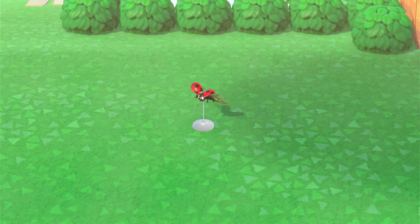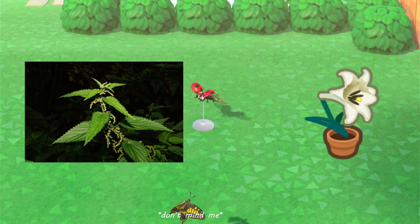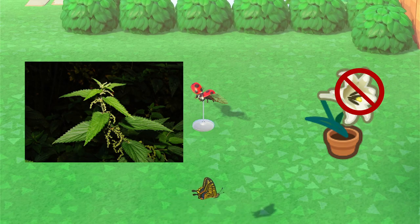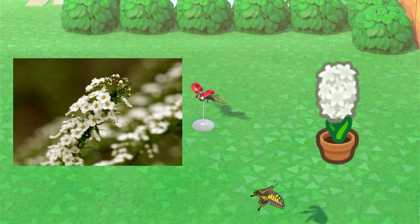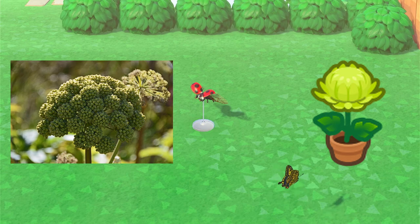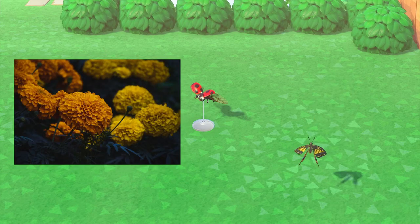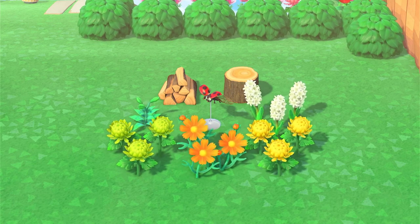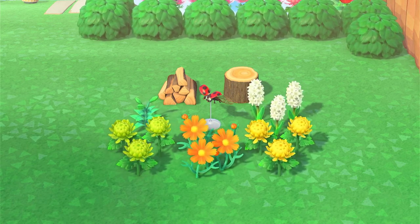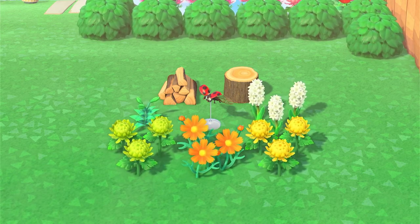For our next bug, let's take a look at the ladybug. The ladybug likes nettles — we don't have a flower that looks exactly like nettles, but if you take lilies and pick away their blooms, it comes pretty close. Sweet alyssum looks like white hyacinth, angelica could be represented by green mums, and calendula again with the orange cosmos and marigold with the yellow mums. Since ladybugs also like to hibernate in stems and hollow wood, I also added some firewood and wood stool — but you could also just leave some tree trunks around.